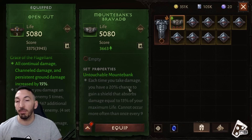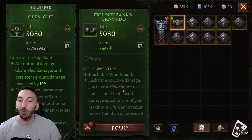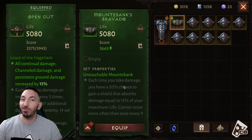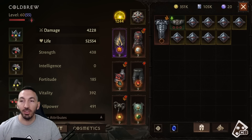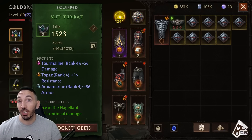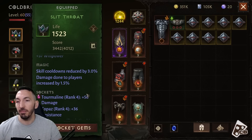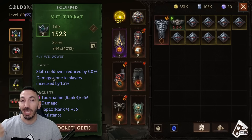That 15% damage boost is huge, especially for continual damage output when running away from hard-hitting monsters. Nine combat rating is not going to equal that boost. So I will not break my set — the Bravado Untouchable Mountebank set that helps me absorb damage — unless I get the same item as an upgrade. Also always check the number of sockets on the left side, since sockets affect item power. Red sockets let you add damage and health, which is the most important.